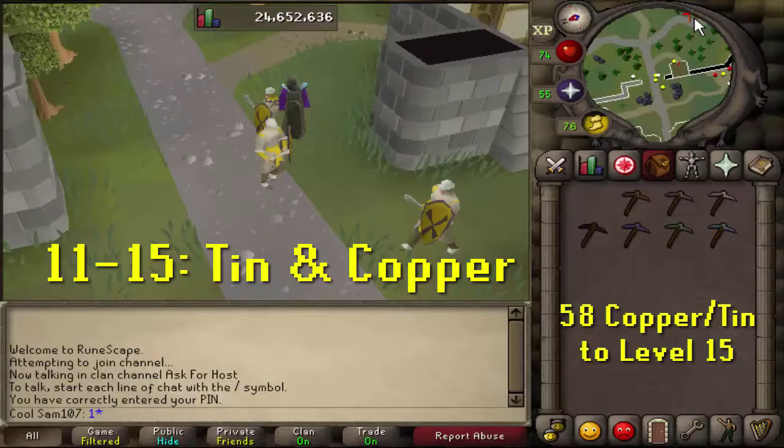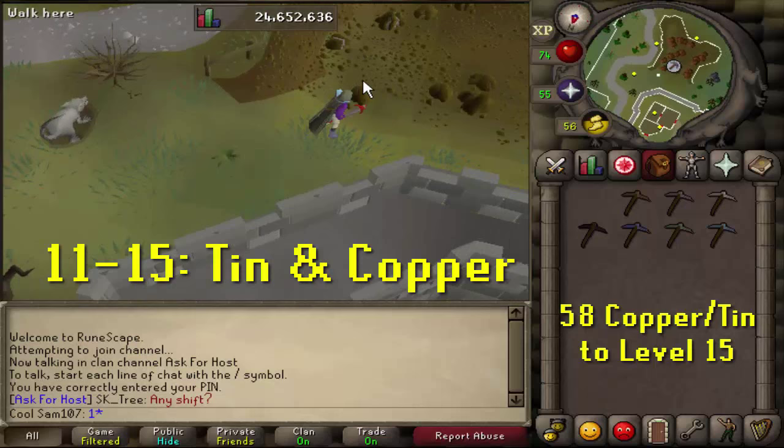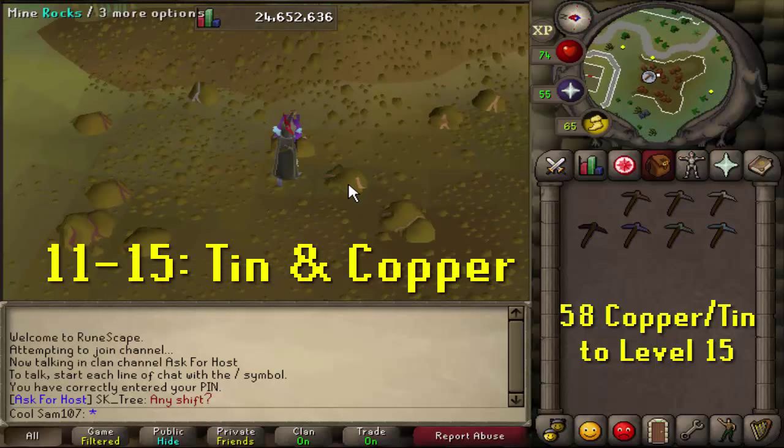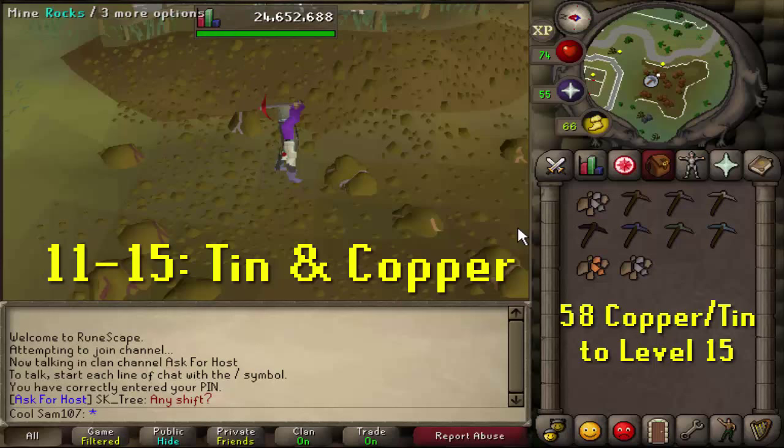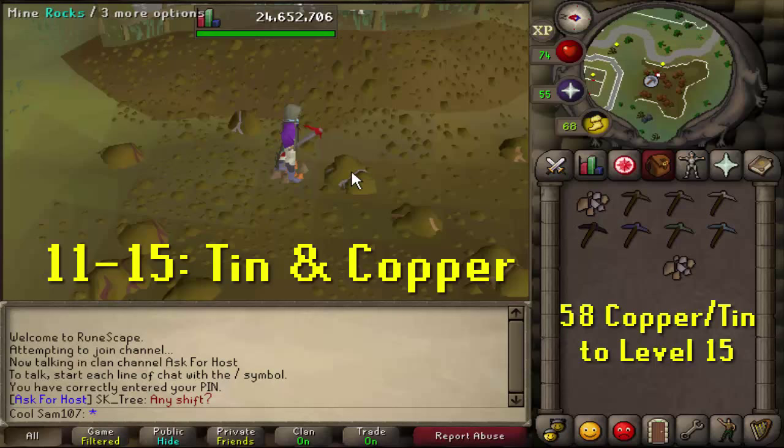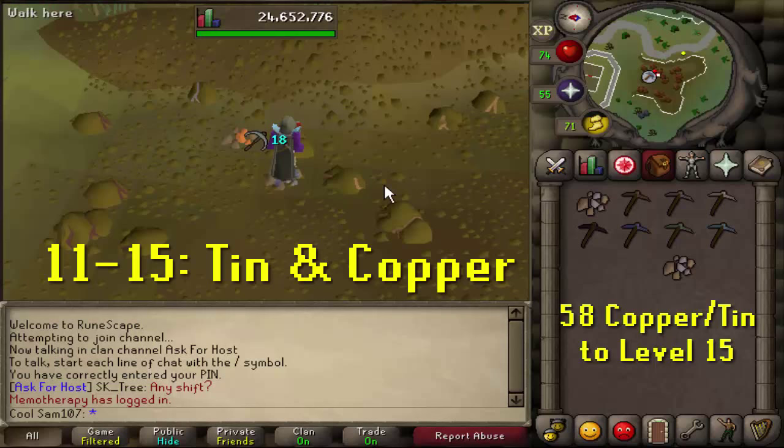From level 11 to 15 you'll be mining tin and copper at the Varrock East Mine — it's very simple to get to. You'll only need 58 copper or tin to reach level 15, so I recommend simply dropping the ore as soon as you mine it, or mining a few then dropping them. Using mouse keys is the best approach here; I'll have a link in the description. This phase shouldn't take more than 10 minutes.